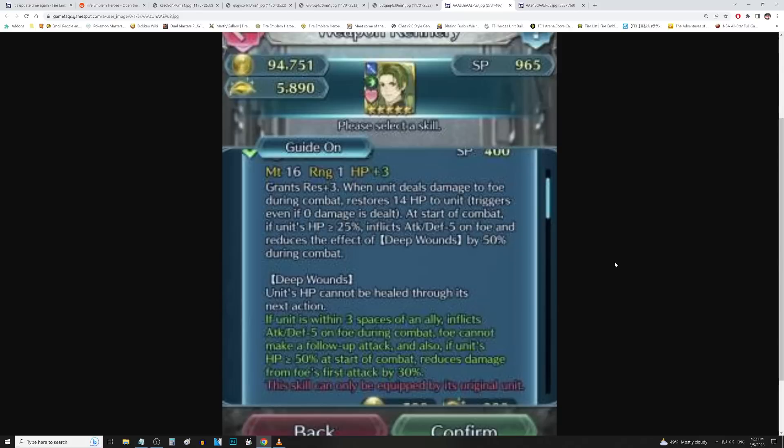If unit is within 3 spaces of an ally, inflicts another attack and defense minus 5 on the foe during combat. Foe cannot make a follow-up attack, if unit's HP is over half at the start of combat. Reduce damage from foe's first attack by 30%. This ain't it. I was thinking they might have gave him the Kiel treatment where he gets a massive attack reduction to the foe — this is not on that level whatsoever. He's got a lot of recovery — 14 HP per hit is not even after combat, so every time he hits the enemy he gets back 14 HP, and he cuts deep wounds in half so at worst it's still 7 HP. But it's just not good enough. 30% DR only on the foe's first attack, attack and defense minus 10 to the foe — there are better armored units than this, unfortunately.